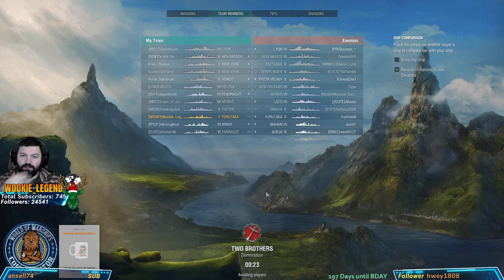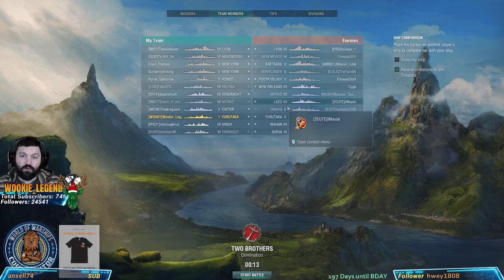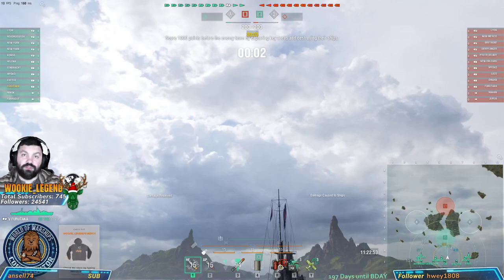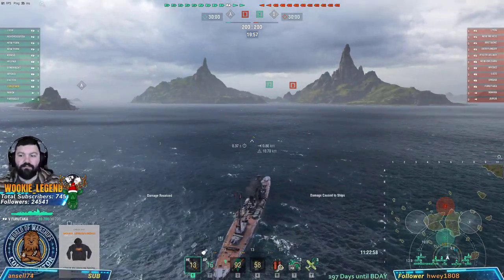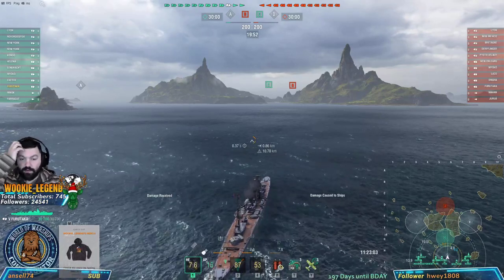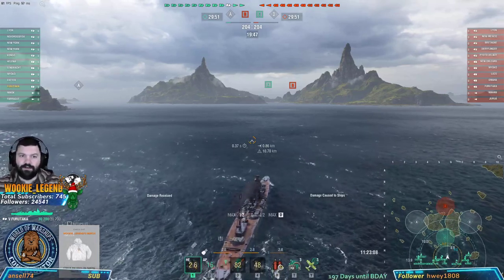A lot of people hate being bottom tier, but here's the thing - for every ship you shoot that's higher tier than yours you're going to get more XP. When we're killing the Hipper we're getting more XP than killing the Omaha because he's two tiers higher. I don't remember the exact number, but it's good to shoot higher tier ships to get more experience, even if you don't kill them - just shooting them and getting damage helps you get more experience.